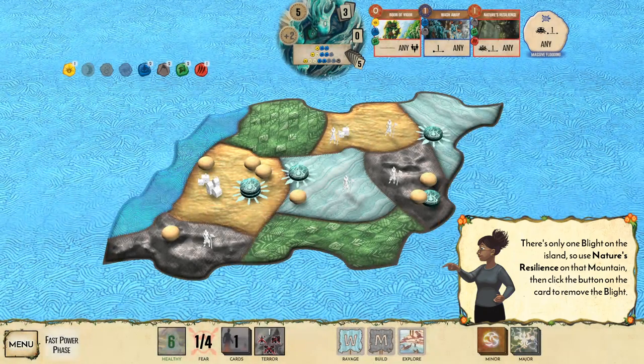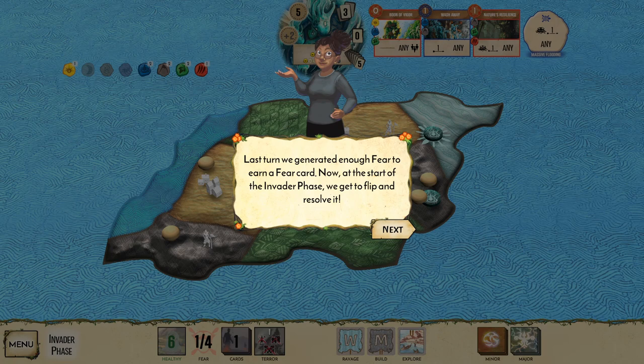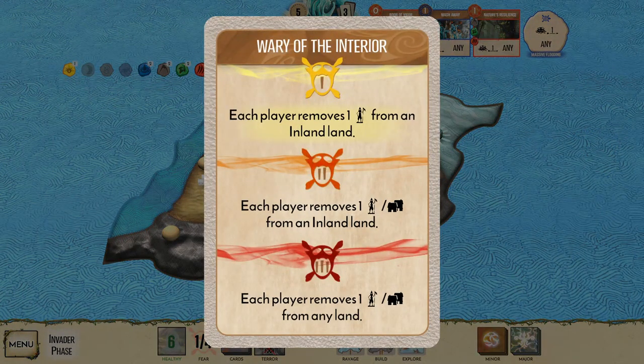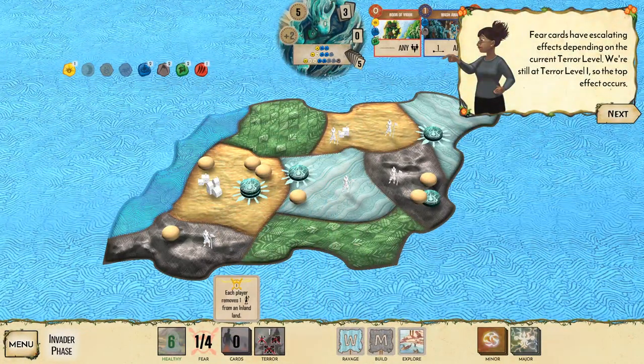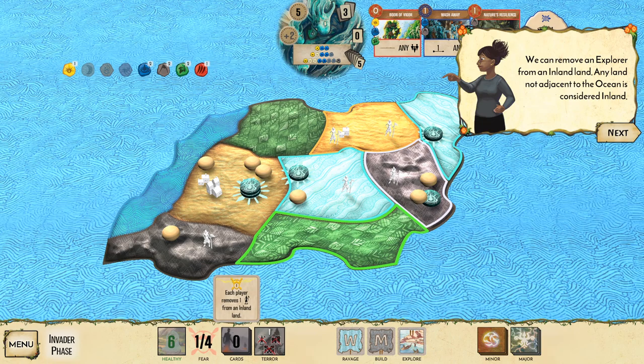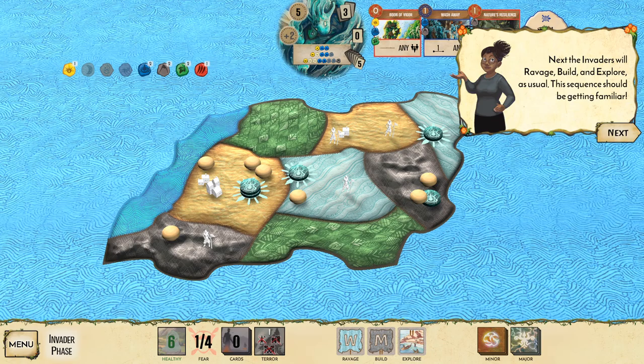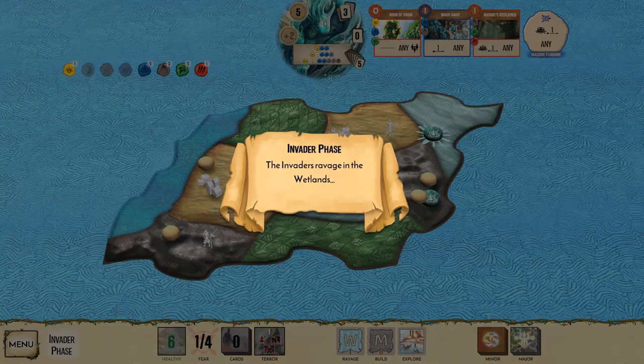Elements are not consumed by effects — you have them for the turn as long as the cards are in play. Use Nature's Resilience to remove the last blight from the mountain. We generated enough fear last turn to earn a fear card — flip it to resolve it. The effect lets each player remove one invader from an inland land, so we remove one from the mountains to prevent them building.